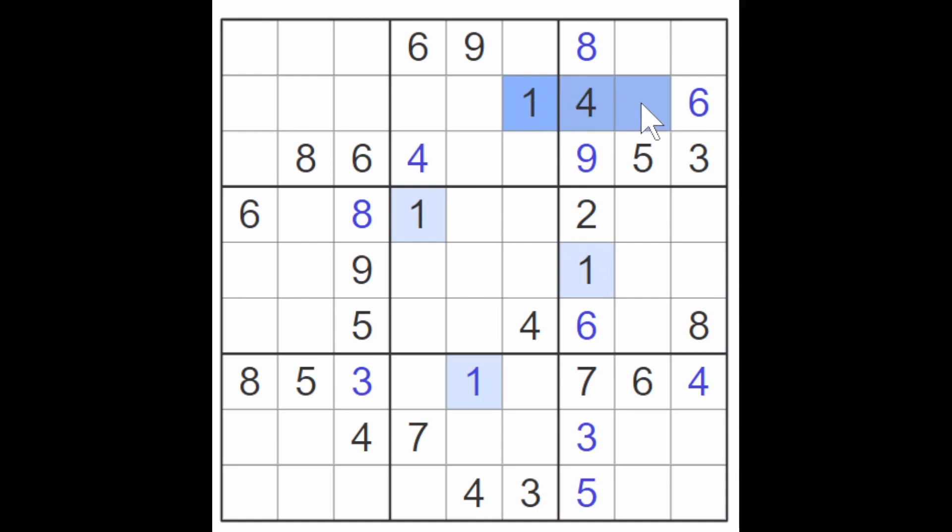The one blocks here, therefore one of these must be a one and therefore this must be a one. These two ones block here, this one blocks down here, so this is a one and therefore this is a one. One of these two can be a one. Now we still miss two digits up here. They have to be a seven and a two, and I don't know where to get those.